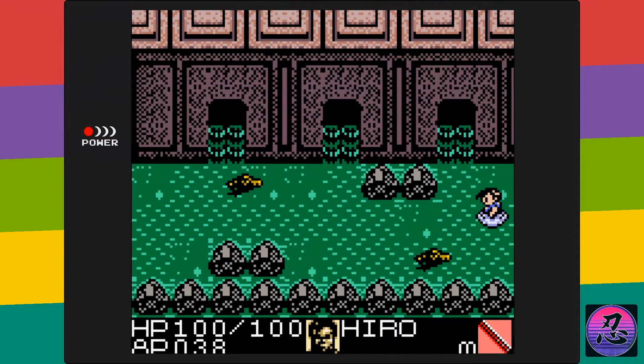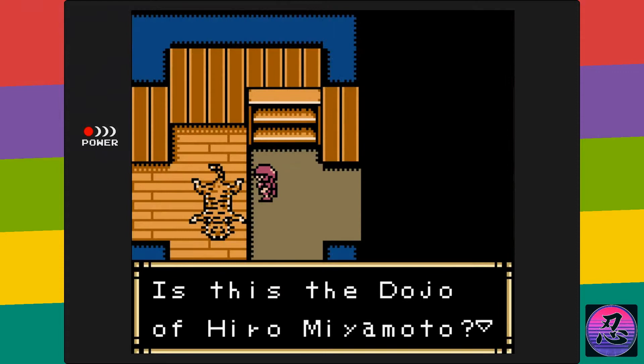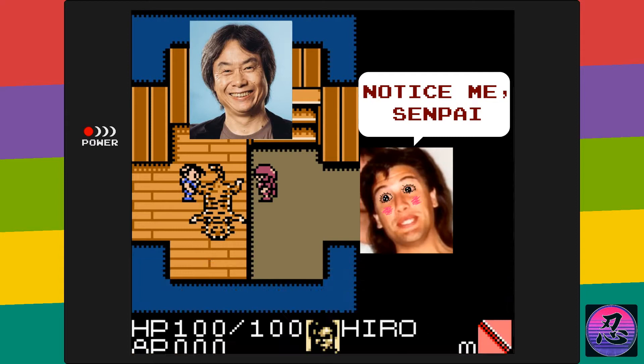This one's a top-down action RPG that plays a lot like Crystalis or The Legend of Zelda on the original NES. Just like in the PC version, you play as Hiro Miyamoto —